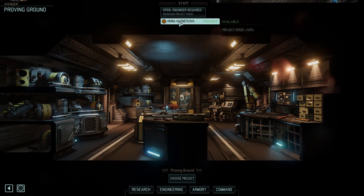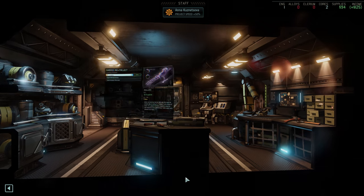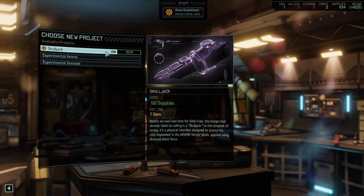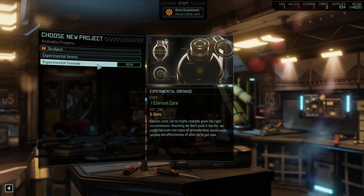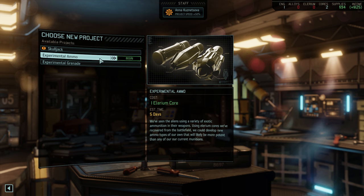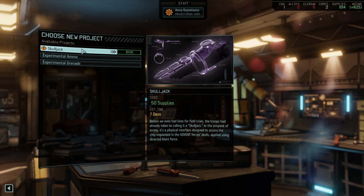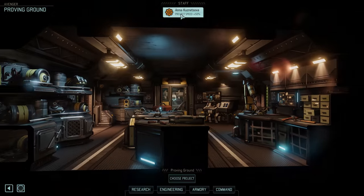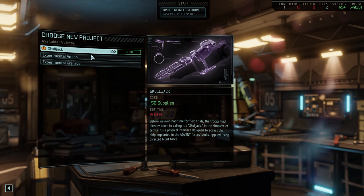Let's check the proving ground really quick. If we assign the engineer here, the project speed is plus 50%. We need the skull jack to actually capture a live ADVENT officer. We can also make experimental ammo and experimental grenades from Elerium cores — that's what the Elerium cores are used for. I can't tell you how useful these things are going to be because I have no idea. We don't need her here. We can still start a project; it will just take a while. I guess we should get started on the skull jack, but that's 50 supplies — maybe it can wait a little bit.